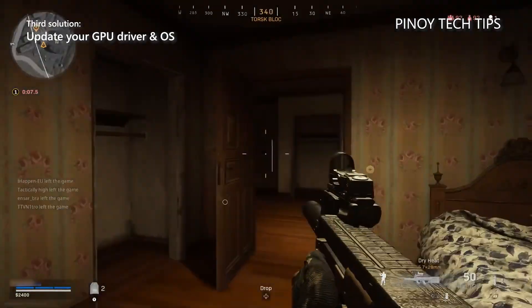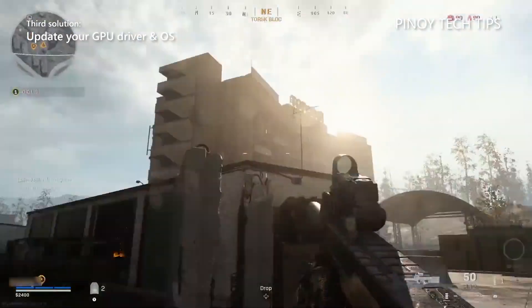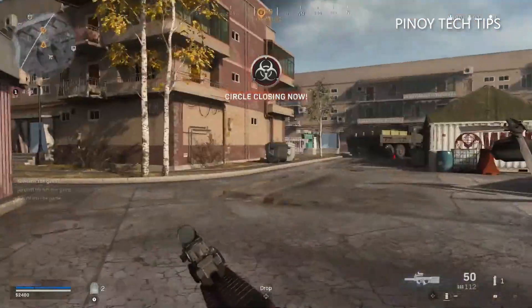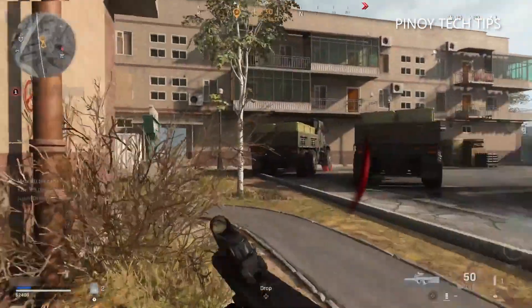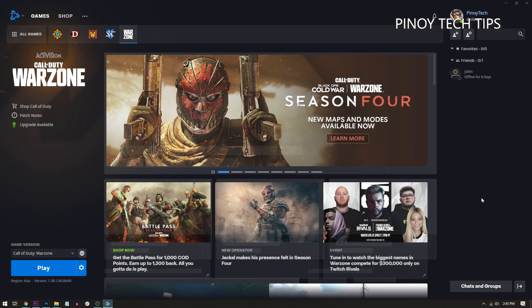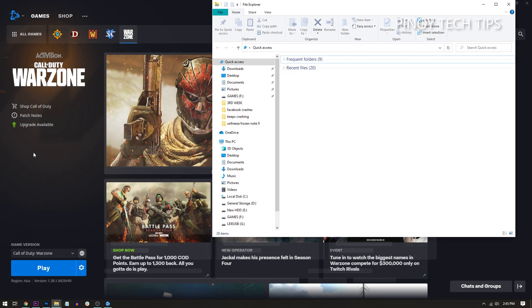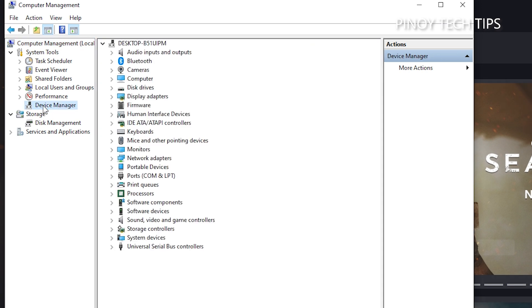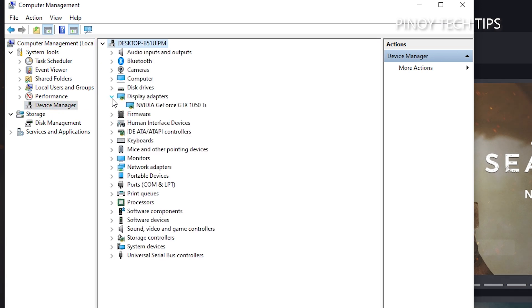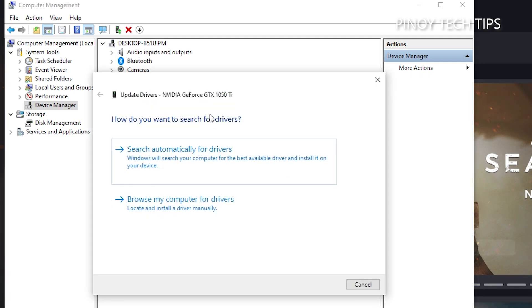Third solution: make sure your graphics card drivers and computer are updated. Check both your GPU driver and the operating system to rule out technical problems. Here's how to check your GPU driver: click Start and type File Explorer, then open it. On the left panel, find This PC and right-click on it, click Manage. Under System Tools, click Device Manager, expand Display Adapters, and right-click your graphics card. Click Update Driver, then click Search Automatically for Drivers.